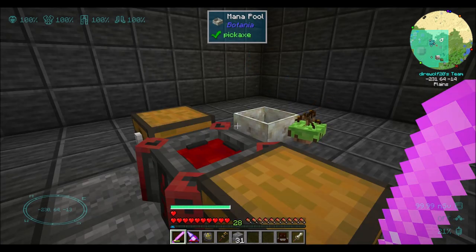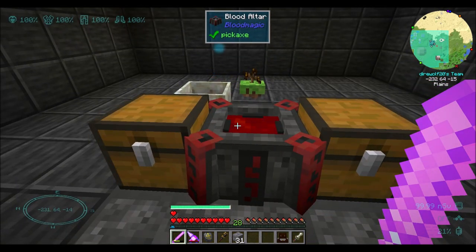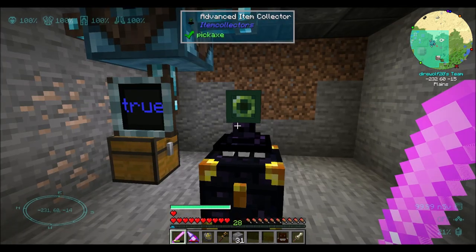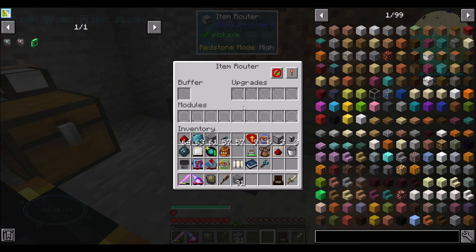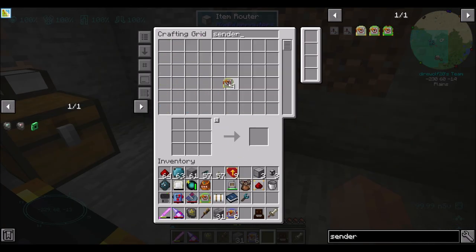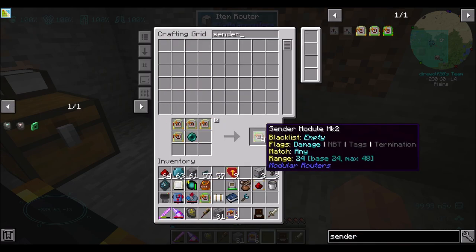I'm going to automate that differently in the future because I have a way to do this — we'll have to do the blood magic ritual way. We can detect if this tank is full and emit a redstone signal if it's not full — a little preview of what might happen in the future. So let's do the item router. You're going to do several things: puller module and sender module. I might need another sender module mark one — yes, you can do that.